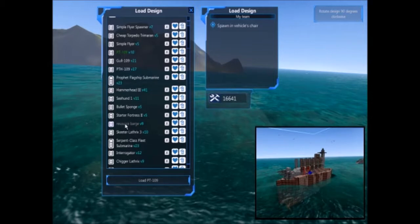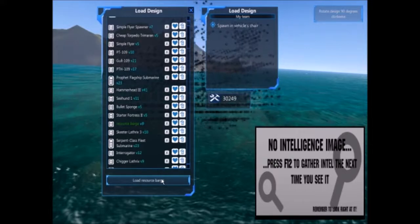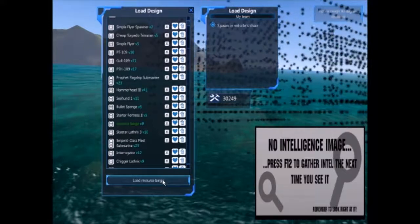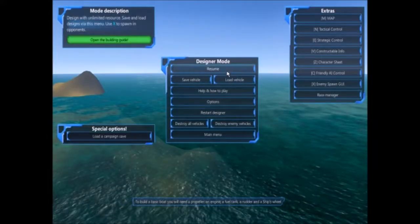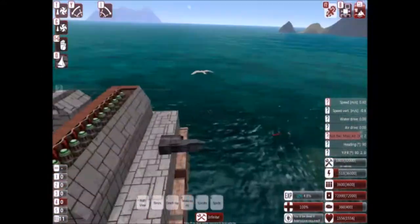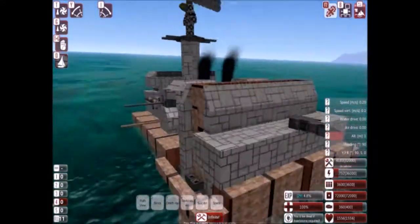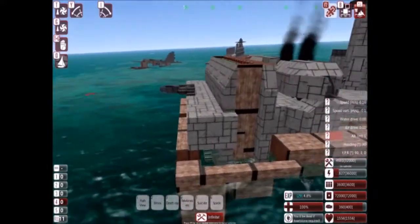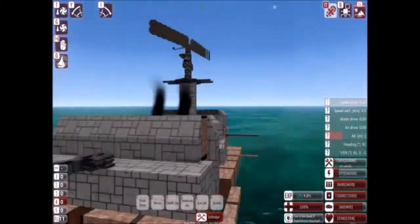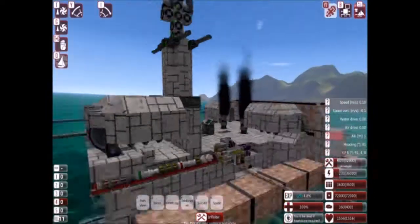I want to bring in the resource barge, because I want to actually see if I've got everything on it that I need. I'm going to use this to replace the starter fortress when I start the campaign mode. It actually has fewer resources needed to build it than the actual starter fortress does — so that's pretty good. And it's fairly durable; it's actually more durable than the starter fortress because it's got a lot of this lightweight alloy.